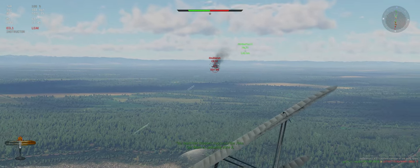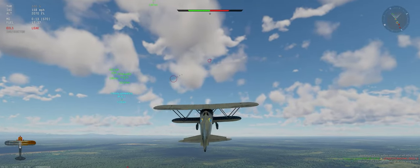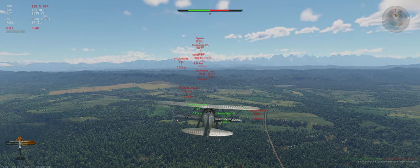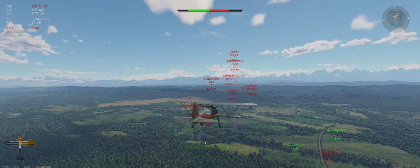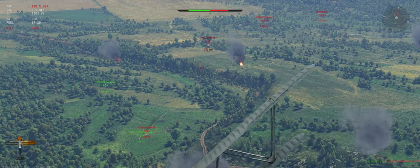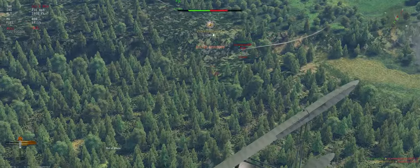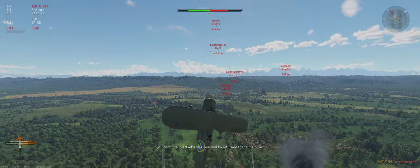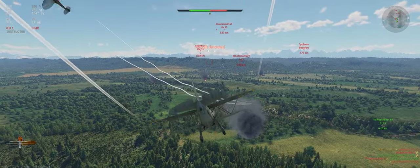Got some good hits on him — there he goes. Our speed's suffering from the engine damage. That 115 we need to engage carefully — we cannot turn-fight him normally, especially with the screwed up engine. Or we can just miss him — works too. The 251 we turned right in front of was a bad idea.